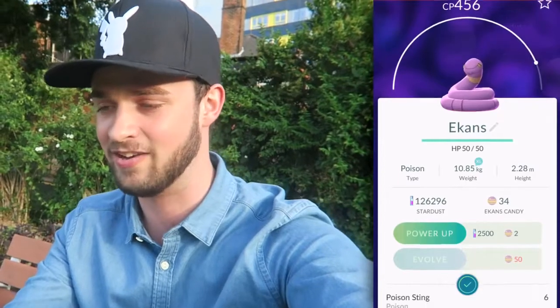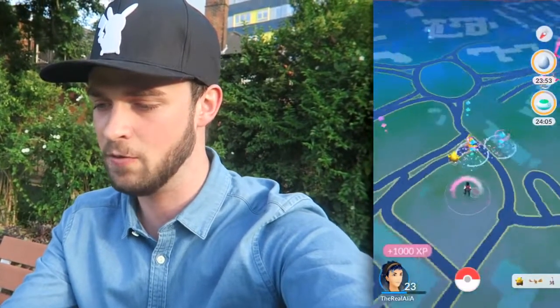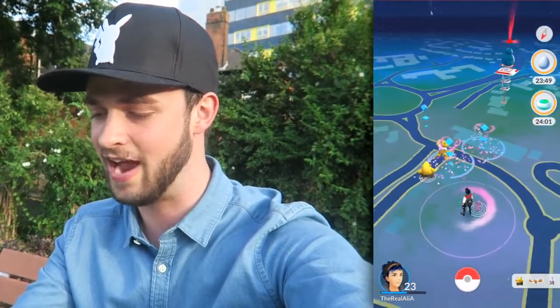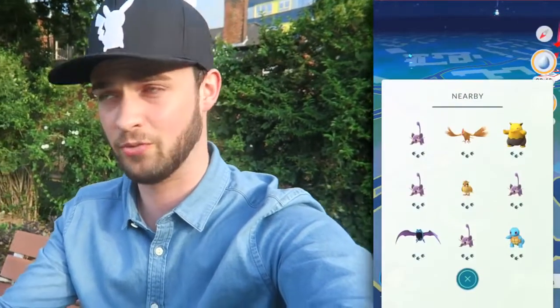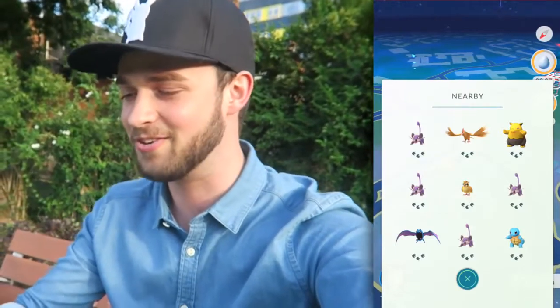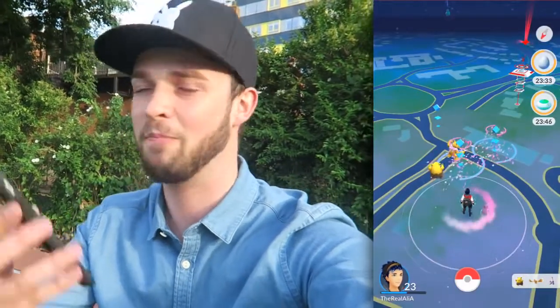The dentist appointment is over. You may recognize this area — it's where we caught a Haunter a few weeks ago. Time to hatch a brand new egg. It's an Ekans! 34 candies — that's pretty sick. If you look behind me there are two lures currently going down, so I'm going to chill here for a little bit. There's also a Squirtle on my nearby list, but I don't think I'll be able to track it down. Maybe we'll get something awesome from these lures and replenish our egg count.